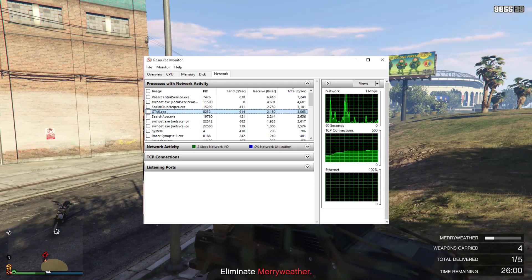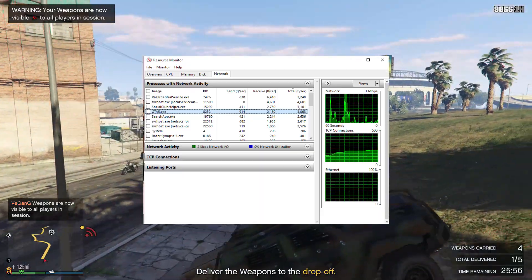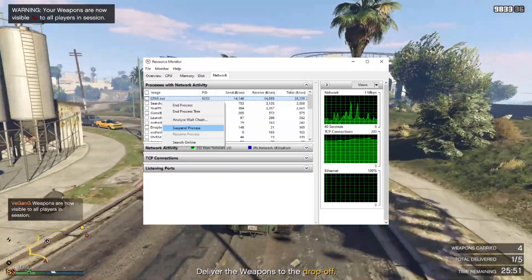Go to the Network tab on the Resource Manager and you will see GTA5.exe within the list there. Right click on that and then click Suspend Process.